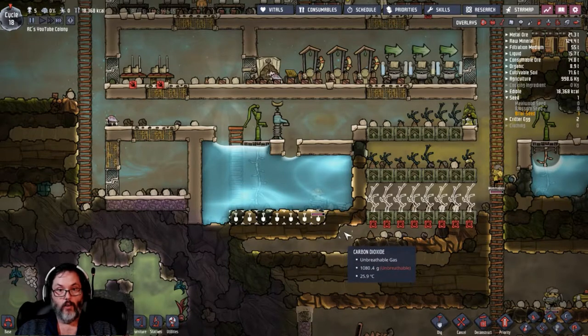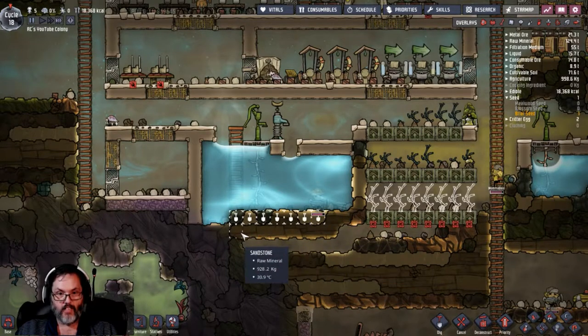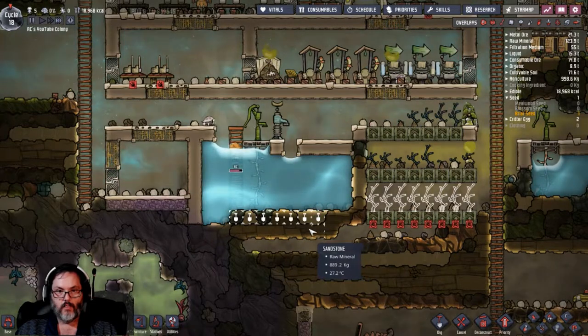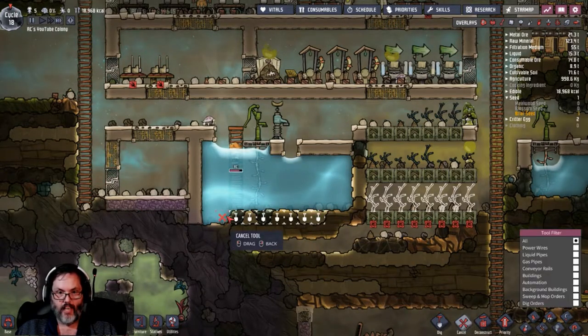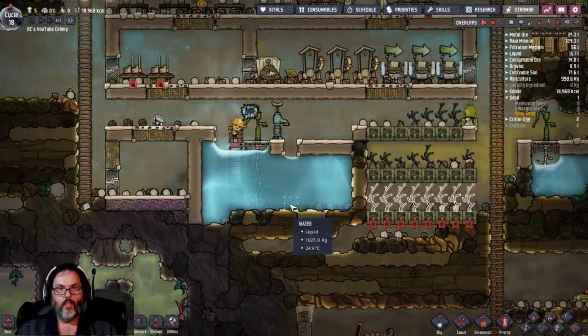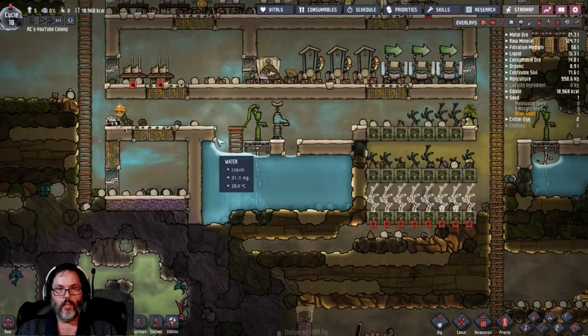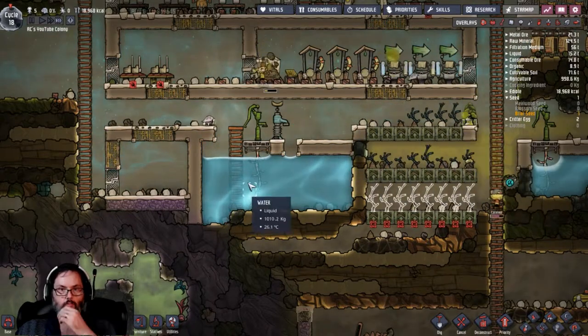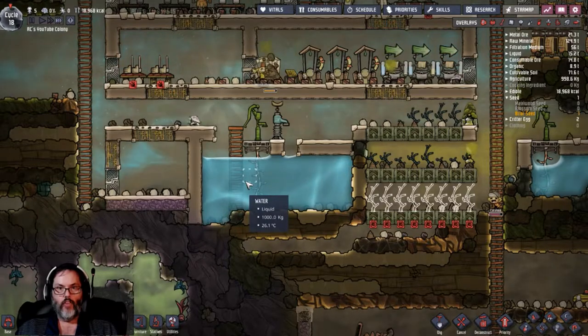That's hollow - I don't want to mess with any of that sandstone, dude. I'm going to cancel that - boop, cancel. That gives them an access route across, so that's good.